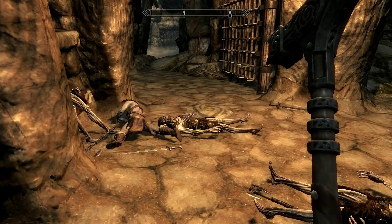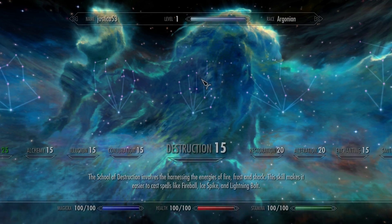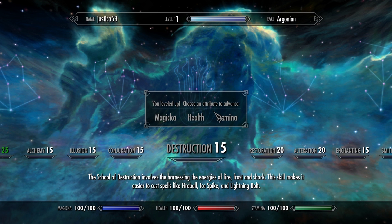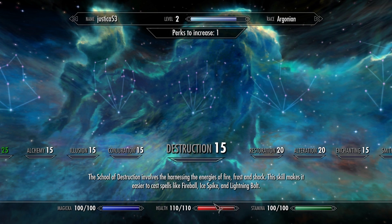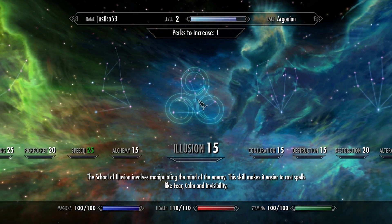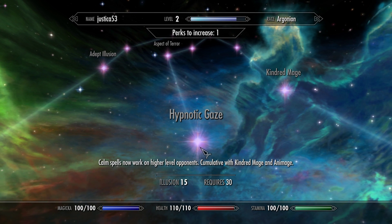Thanks to some help from McVicker, I knew there was a quicker way to go to inventory. It's just Tab and then level up. Let's go with health. Do I have points or something? Stamina 100, Destruction 15, perks to increase one. How do I know if I have points? This is crazy the way it trees out like this.